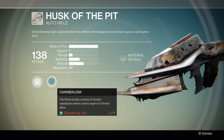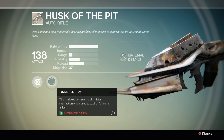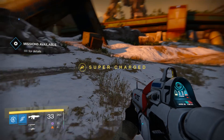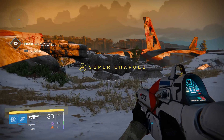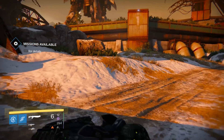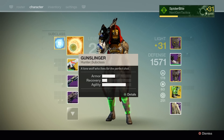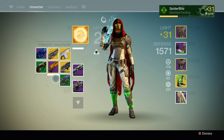It does Arc damage. The perk Cannibalism: 'The husk exudes a sense of sinister satisfaction when used to expire its former allies' — so we're gonna have to kill Hive with this thing. To upgrade it we need an Embalming Orb, which is only available via Eris Morn, the vendor.